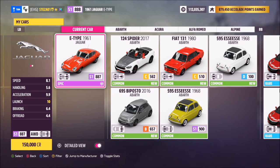Now this is the '61 Jag E-Type and it'll set you back 150,000 credits from the auto show, or you might be able to pick one up a little cheaper in the auction house.